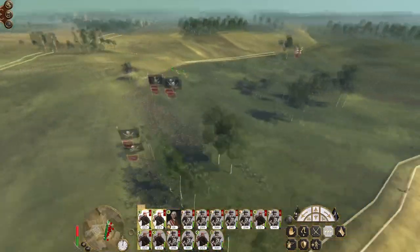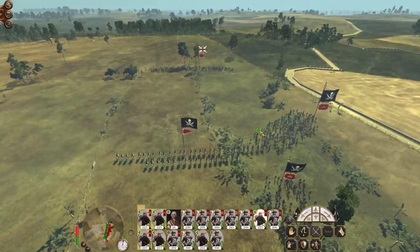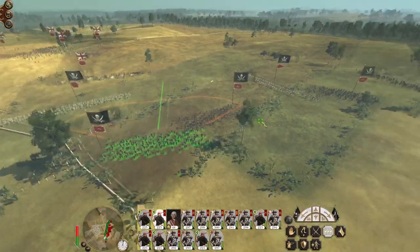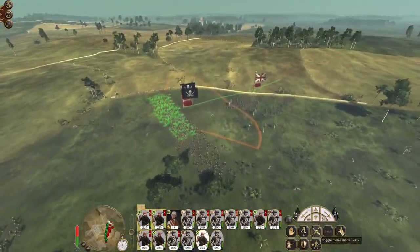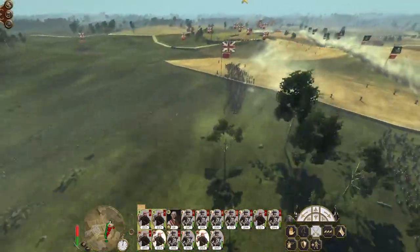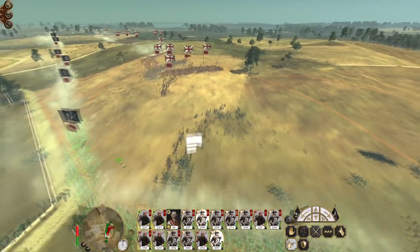I'm sending one unit over towards that enemy unit of buccaneers to support my general, and getting these two units to isolate that buccaneer unit — one more unit to advance and destroy the unit on the left flank. If the buccaneers engage first, my general will then pick up the engagement. With a 2v1 and having charged, we should win that engagement. The enemy buccaneers are broken.